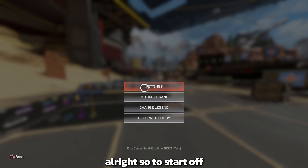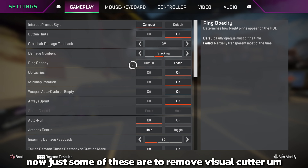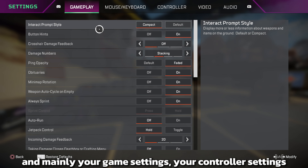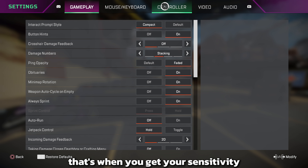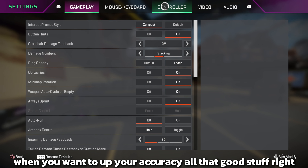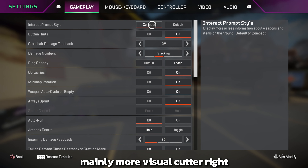Let's get into the settings. To start off, I like to go to the game settings first. Some of these are to remove visual clutter, and your control settings are where you get your sensitivity, making the game feel good for you to up your accuracy. When it comes to game settings, it's mainly about removing visual clutter.